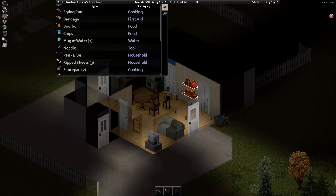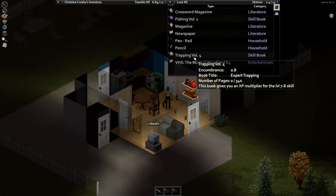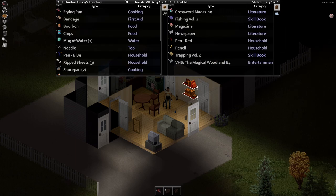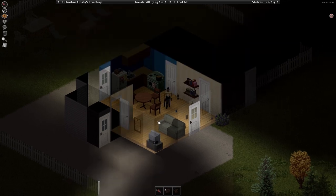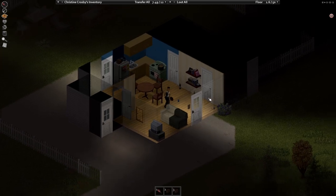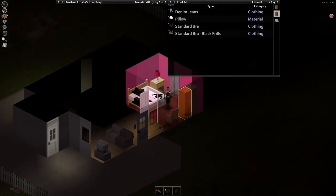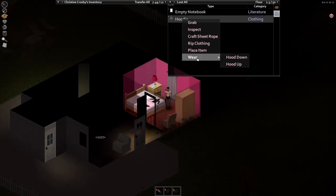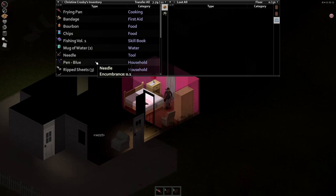There are ripped sheets here which work as bandages — not the greatest but useful. Found a fishing volume 1 book — this is something worth reading if you care about fishing. Let's explore the house fully before we start reading. Found denim jeans and a hoodie. We've got a solid base forming here.